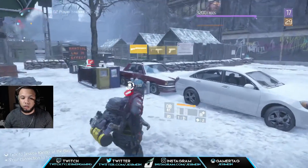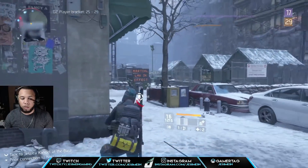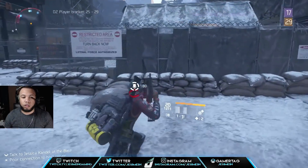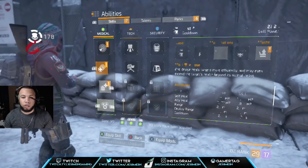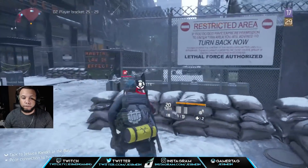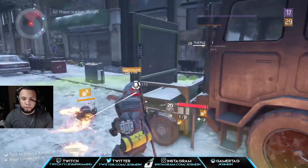Once you turn level 30, that's it — you have to start a new character. The fastest way I did it: I got my medical wing done, got carried through Lexington to get to level 26, did all my encounters for the skills I needed, and went into the DZ. You are never to step out of the DZ unless it's to re-roll.